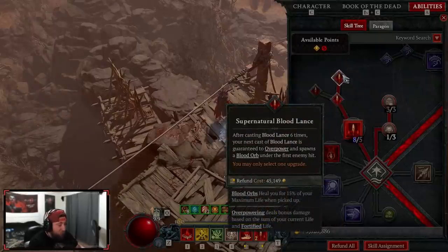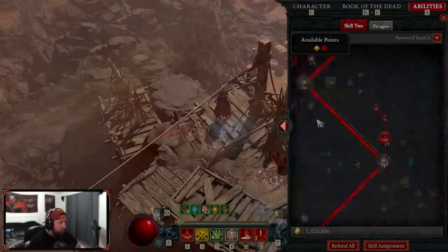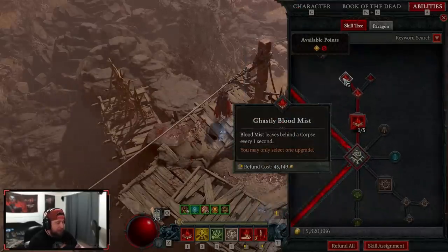We go into Supernatural Blood Lance — once we use Blood Lance six times we auto-overpower and create a blood orb, which gets automatically consumed. Then we come down to our corpse and max skills: Blood Mist into Ghastly to create a corpse, and it's our only form of Unstoppable besides our evade.